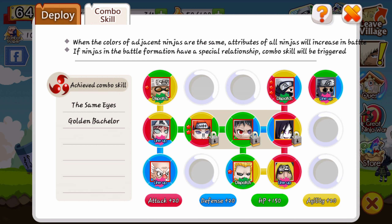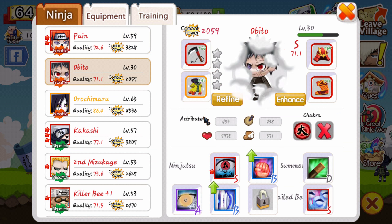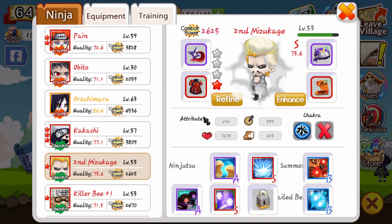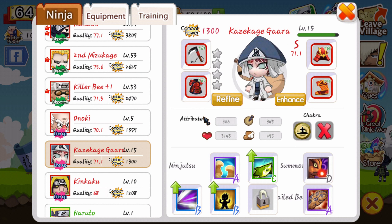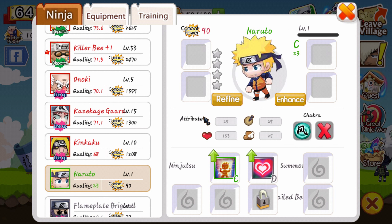I usually only save up S rank people — I don't save anything under it. All the ninjas I have that I keep: I have Pain, Obito, Orochimaru, Kakashi, Seiket Mizukage, Killer B, Onoki, Kazukage Gaara, and Kinkaku. Naruto and the Flameplate dude will be kicked out.